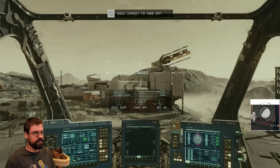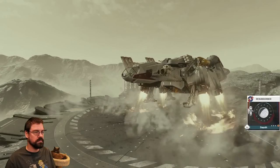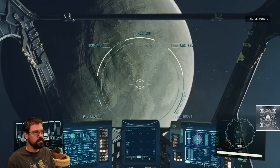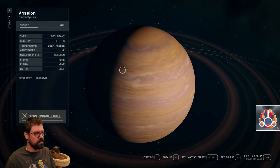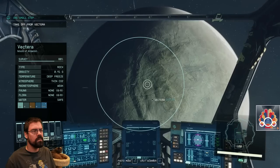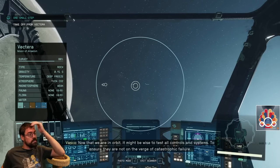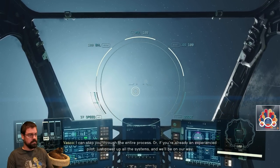We gotta take off first. Now that we are in orbit, it might be wise to test all controls and systems to ensure they are not on the verge of catastrophic failure. I can step you through the entire process, or if you're already an experienced pilot, just power up all the systems and we'll be on our way.